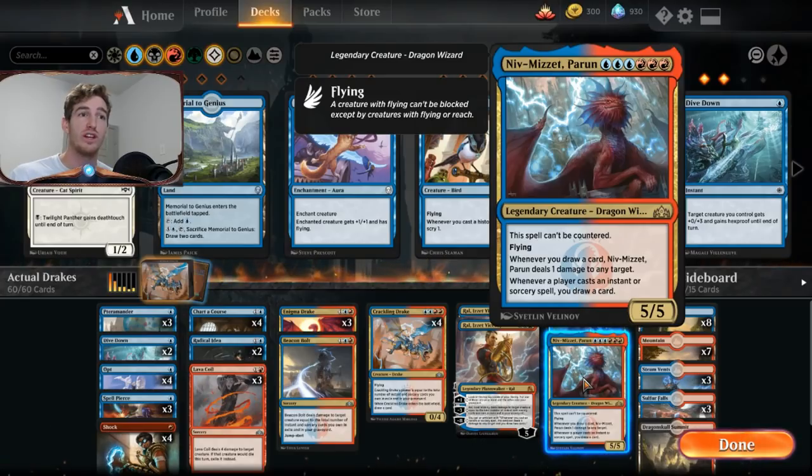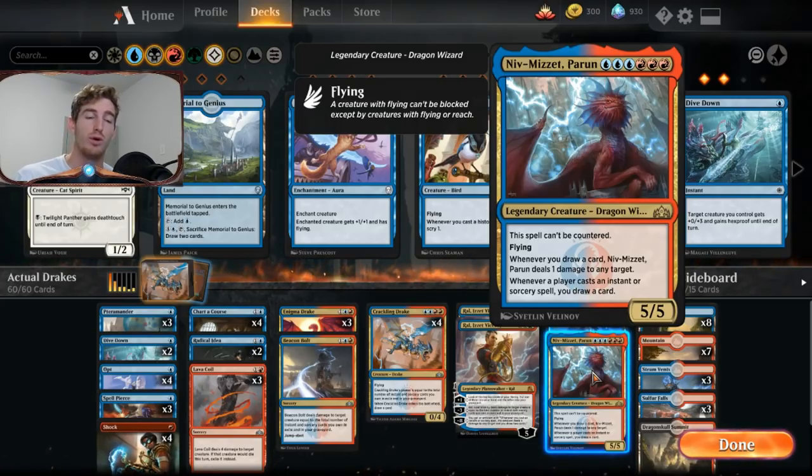I'm only playing three Enigma Drakes because I'm also running one copy of Niv-Mizzet, Parun. It's not a Drake — it's a dragon — but it runs in tandem with this deck. It's very hard to cast at three blue and three red for a 5/5 flyer, but its ability is what you really want. Whenever a player casts an instant or sorcery spell, you draw a card. And whenever you draw a card, Niv-Mizzet deals one damage to any target. It can't be countered and is hard to remove — they'd need Vraska's Contempt, Murder, or Eldest Reborn to deal with it.